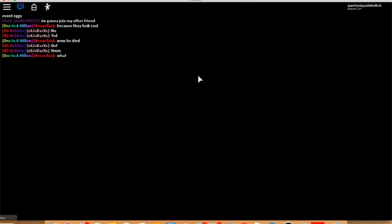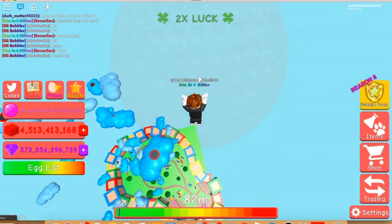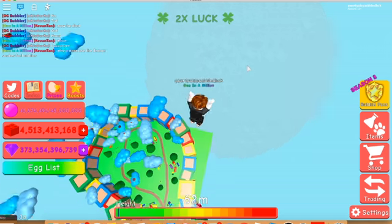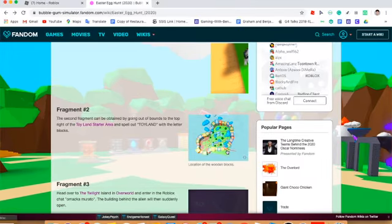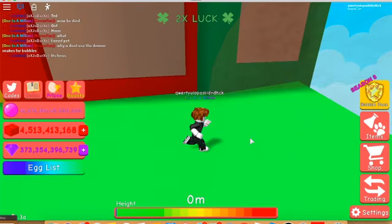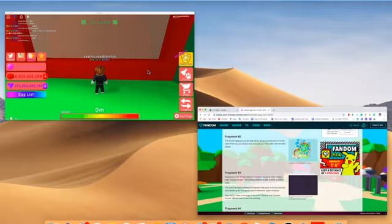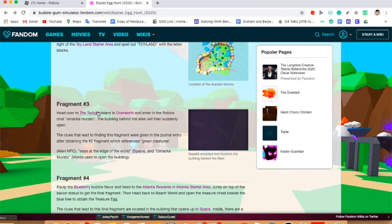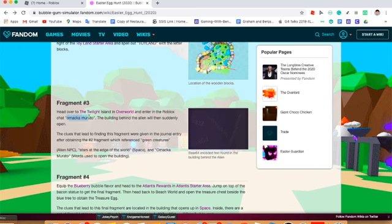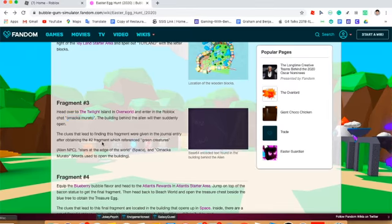Then go to Toyland and jump up — there's an area there where you have to enter a code. It's right over here. Once you enter, there will be letter blocks and you have to click them to change the letters to spell 'TOYLAND'. Match it to T-O-Y-L-A-N-D, then go to the Sweet Light Island in the overworld and enter in the Roblox chat: 'amakamuruto'.